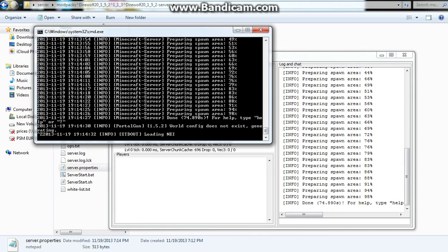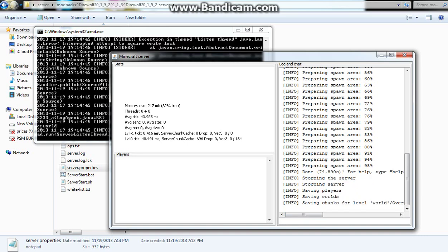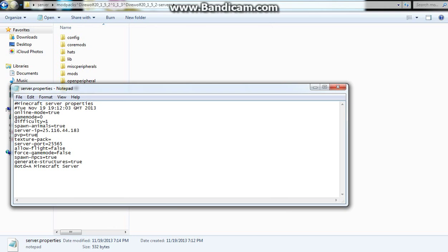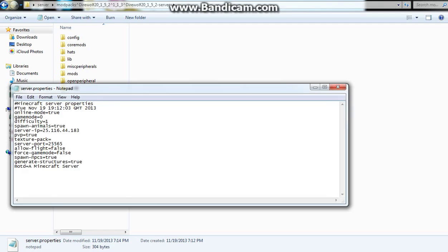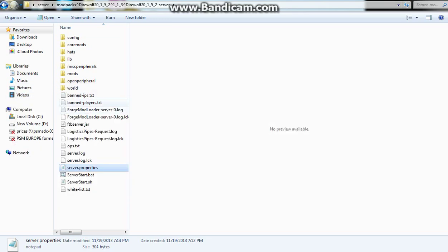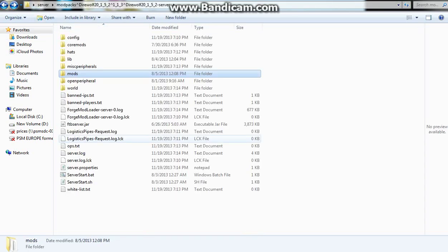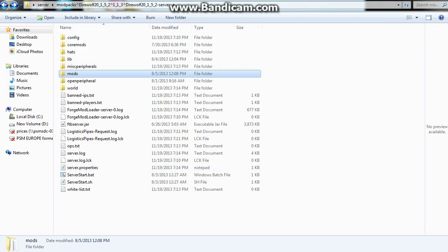Okay, now it's done — it should say 'Done.' You just want to type 'stop' and click Enter. That should basically just stop the server and you can click X on that. Then if you double-click 'mods,' those are all the mods you have — you don't want to take anything out of that folder.